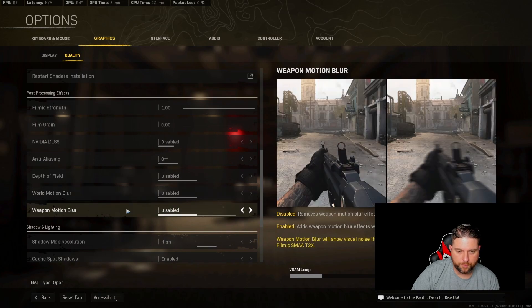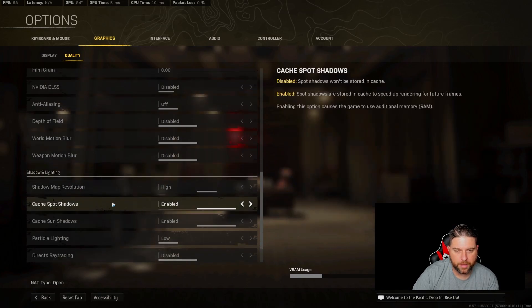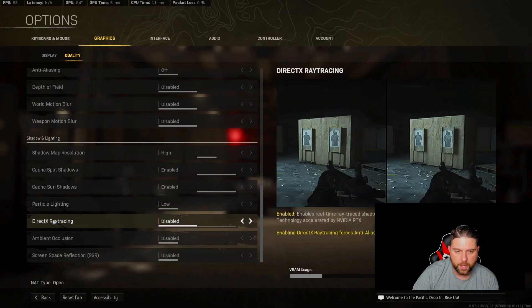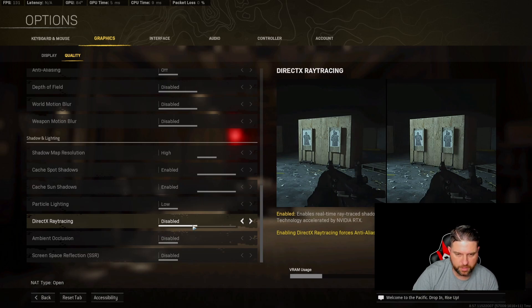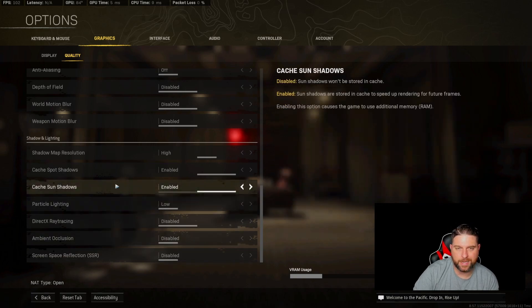World motion blur: definitely off. Weapon motion blur: definitely off. Shadow map resolution: high. Cache spot shadows and sun shadows: both enabled. Particle lighting: low. DirectX ray tracing: definitely disabled. Ambient occlusion: disabled. And SSR: disabled as well.